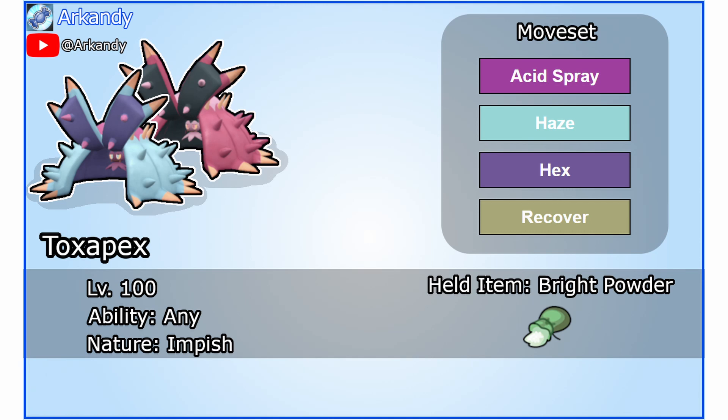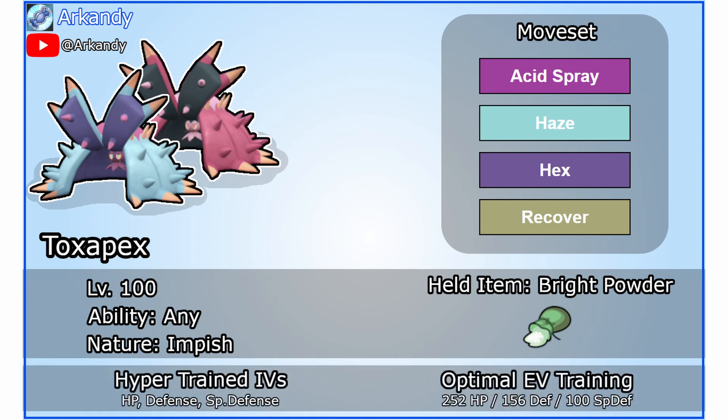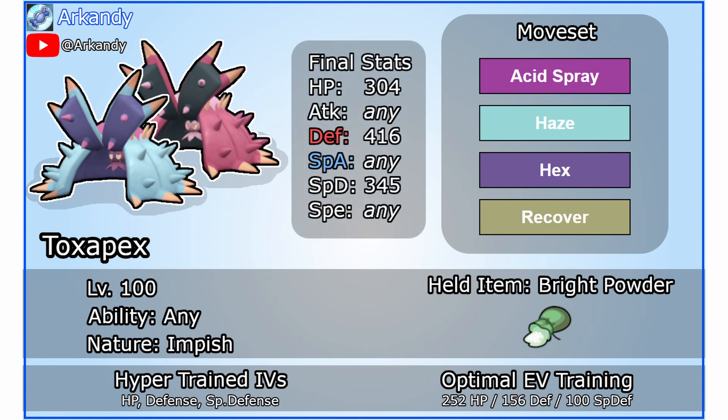Impish Nature lowers Hex damage and gives additional bulk — win-win. The only held item possible has to be Bright Powder. Bright Powder gives you a higher chance to evade moves. Evading moves gives you survivability but also means skipping an entire move animation and saving time. Leftovers would provide more utility but unfortunately wastes crucial time every turn. Hyper-train HP, Defense and Special Defense and run this exact EV spread. This spread along with Impish Nature makes Night Slash and Hydro Pump deal roughly the same damage and lets Toxapex survive up to 4 critical hits in a row.